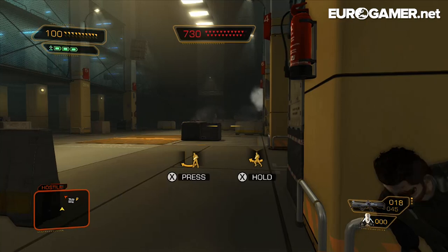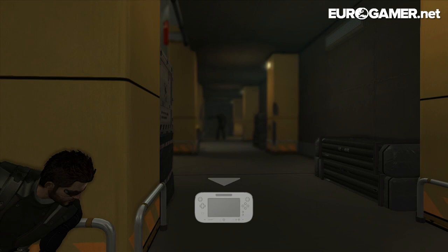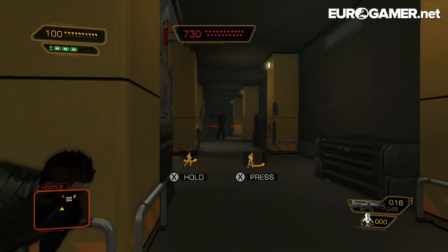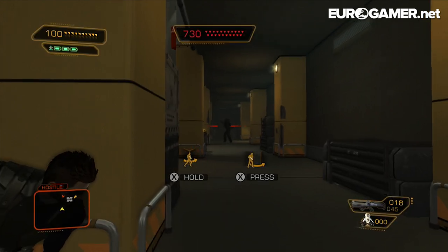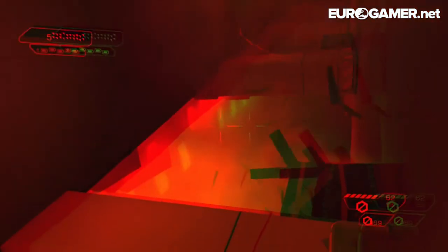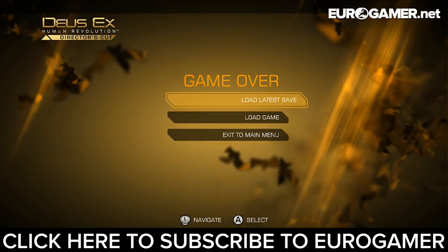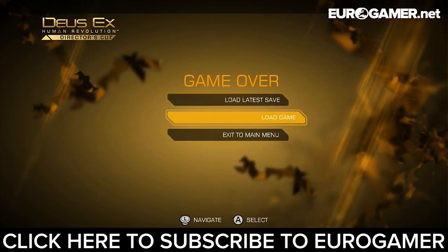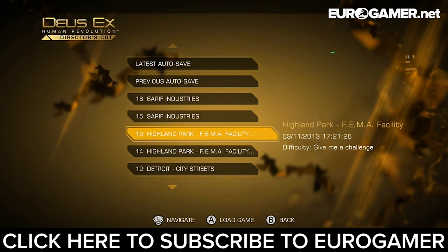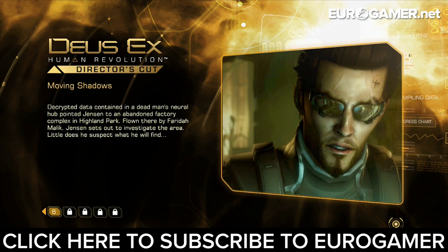Oh look, I've done some damage to him. If I can just get him over here and blow up this barrel — he's throwing grenades. Okay, this should be fine. I'm dead. That should give you a sense of how the boss fight has changed, and I will leave you with this very fetching menu system. If you like this video, please subscribe to Eurogamer, and thanks very much for watching. Have a good day.